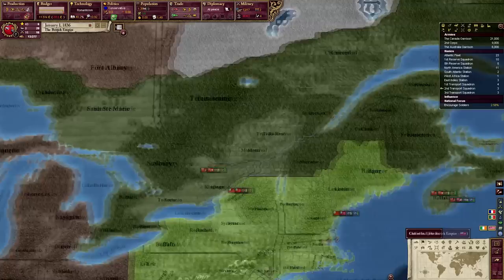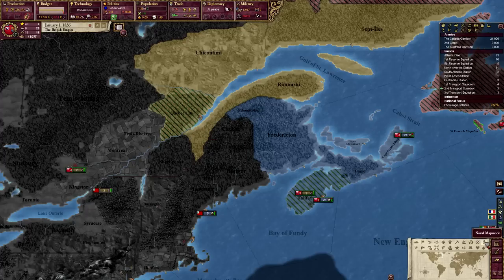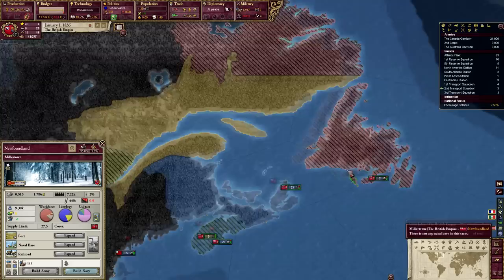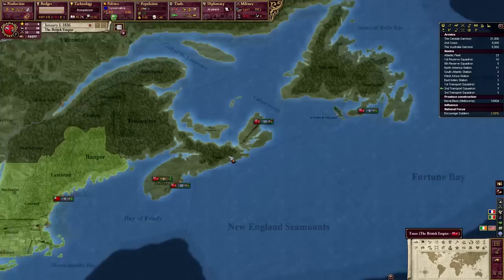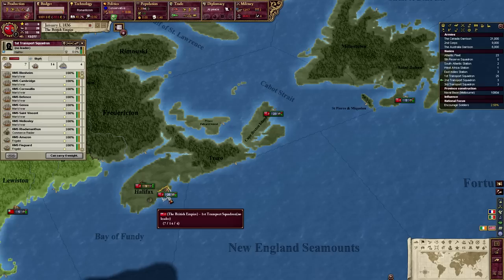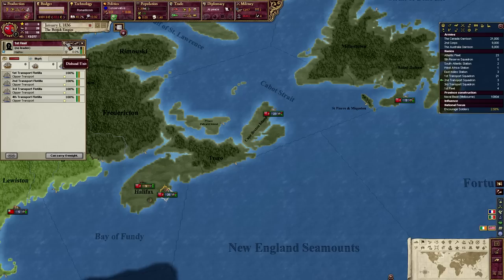I am vastly over my military limits — I imagine because of my fantastically large navy. That's a problem. In Australia, can we — yeah, we can. Let's cram that down and try to get some of this. What I'll do is get rid of my clippers. Let's get rid of these clipper transports, because they're clogging up my naval capacity.